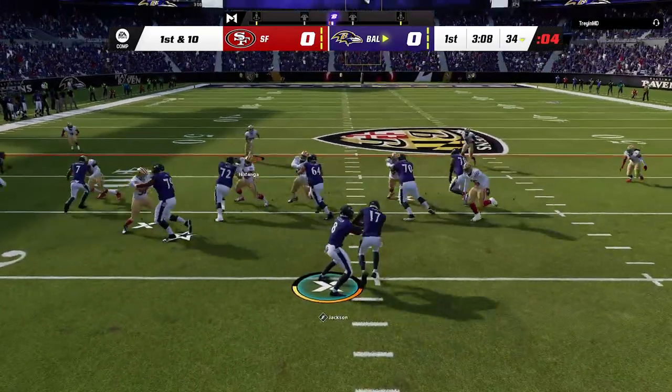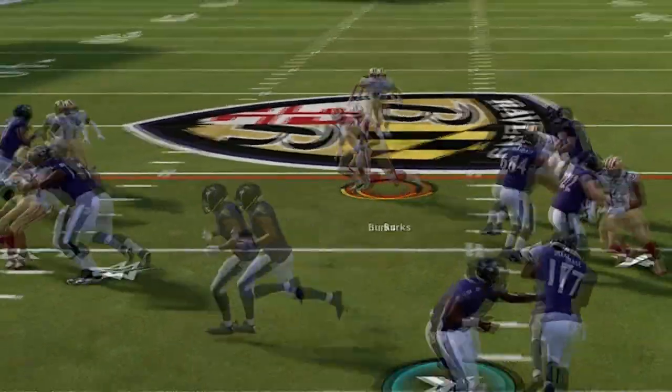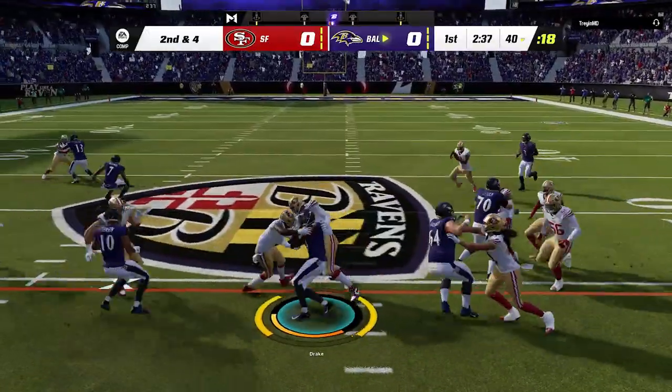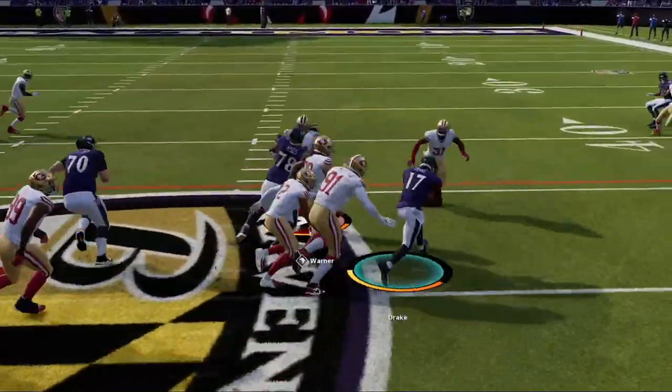I start with the read option once again, but this time I make sure to flip the play to stay away from Nick Bosa. The fake jet trap is really a good counter to the jet sweep, as most people follow the motion across expecting an outside run, leaving a huge run lane inside as we power forward for the first. Even if the user doesn't bite and stay home, the trap block does a really good job of opening holes as we run it again.